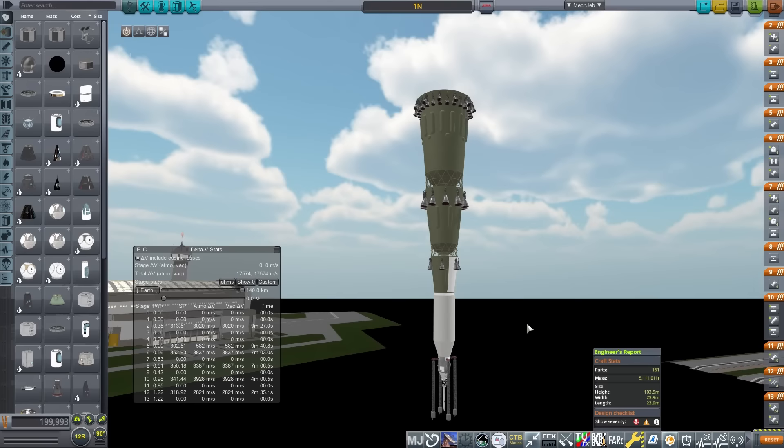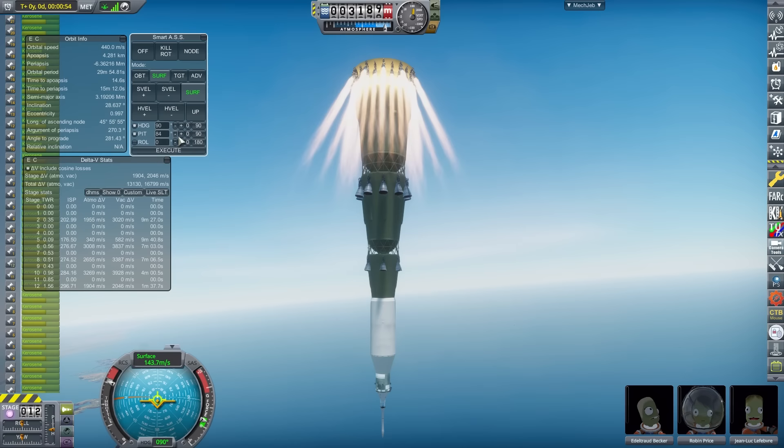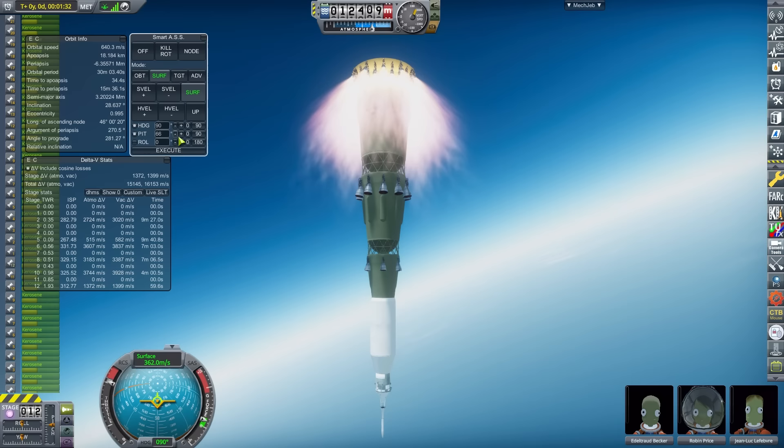Of course, I imagine you might have guessed this was coming, and it's been requested a lot in the comments: it's the N1, but it's upside down. Being upside down makes it slightly more expensive in terms of cost and mass, and the vessel will cost you 200,000 funds and weighs a whopping 5,100 tons.